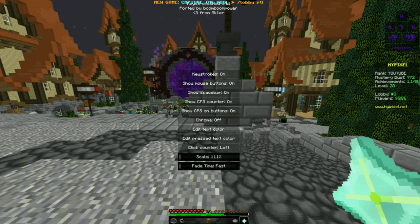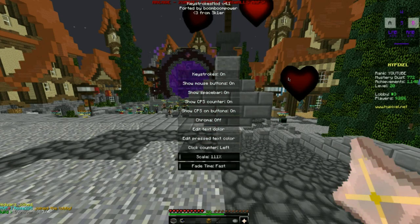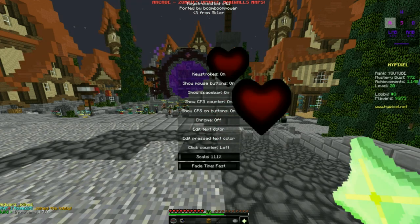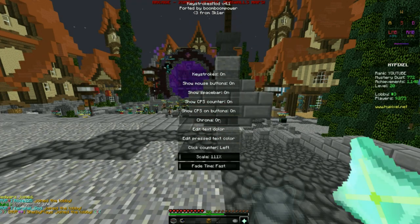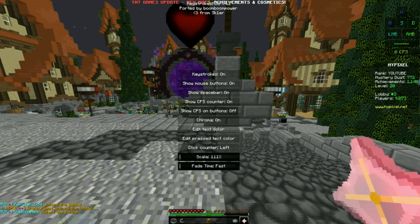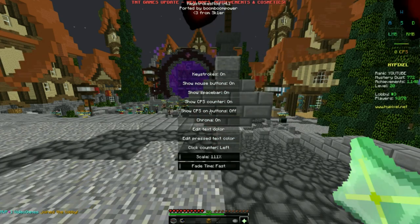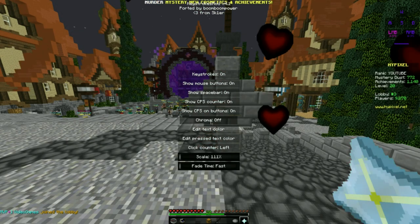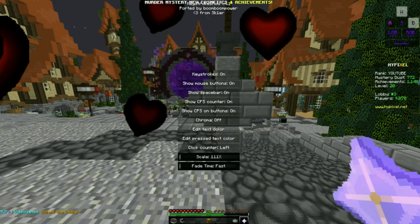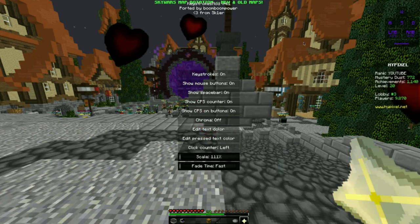Next mod is the keystrokes mod. Basically, it's right here — it's pretty fancy. It'll show how much clicks I have. If I hit WASD, I can turn chroma on. I can show all buttons, which is a really cool feature. I'm going to turn chroma off for this video. You can change the scale. I'm not going to get into this unless you absolutely want to.